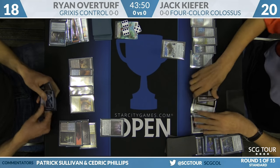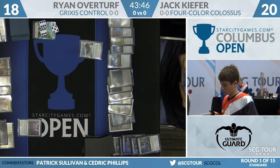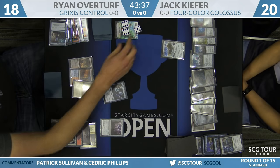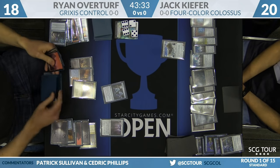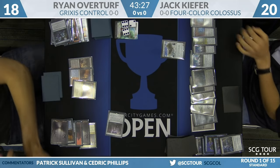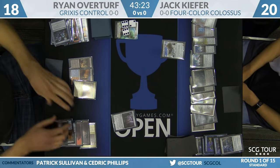Back to Jack Kiefer, who hasn't found a Metalwork Colossus yet. But if he finds one, he has two Sanctums of Ugin and so many artifacts to work with. He plays an Anticipate, chains into another Anticipate. Overturf fires the Dynavolt Tower — Kiefer falls to 17. Notably, Overturf did not cast the Anticipate on Kiefer's end step, showing respect for Metallic Rebuke.